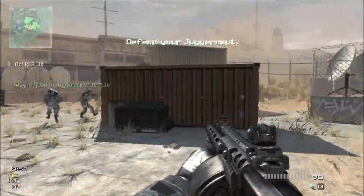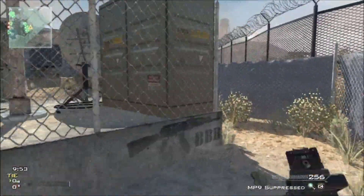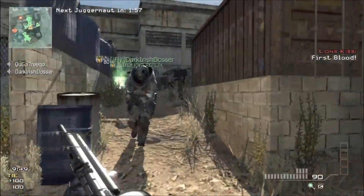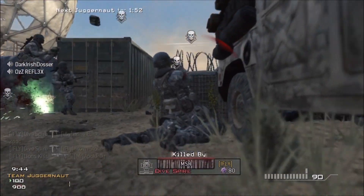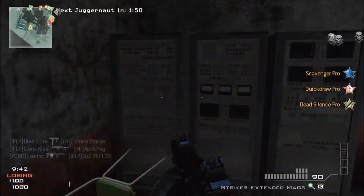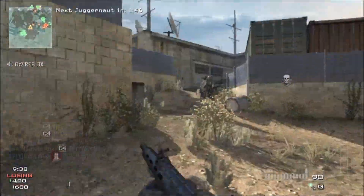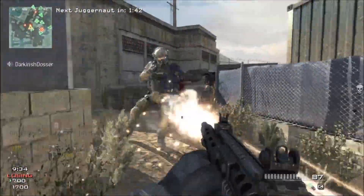But let's get right into this commentary, because I've got something really cool to talk about today. For those of you who haven't seen, there was a Black Ops 2 unboxing video that came out the other day, and everybody was so busy talking about what's going to be in the Harden Edition and what's going to be in the Prestige Edition, that nobody — that I've seen — caught some of the smaller details in the video. In that video, they kind of released some information dealing with how player cards are going to work in Black Ops 2.